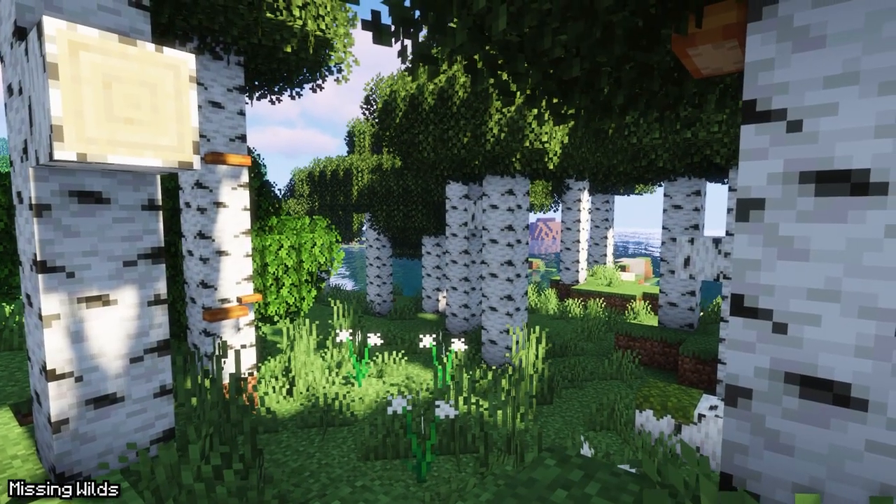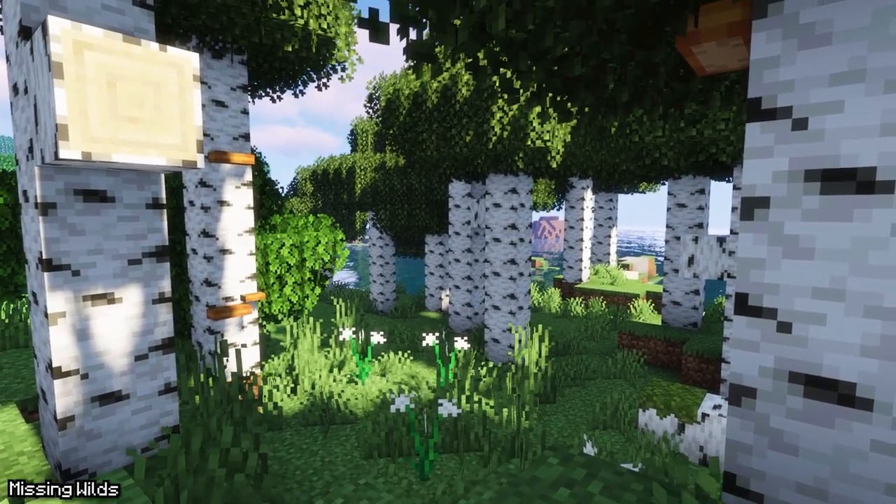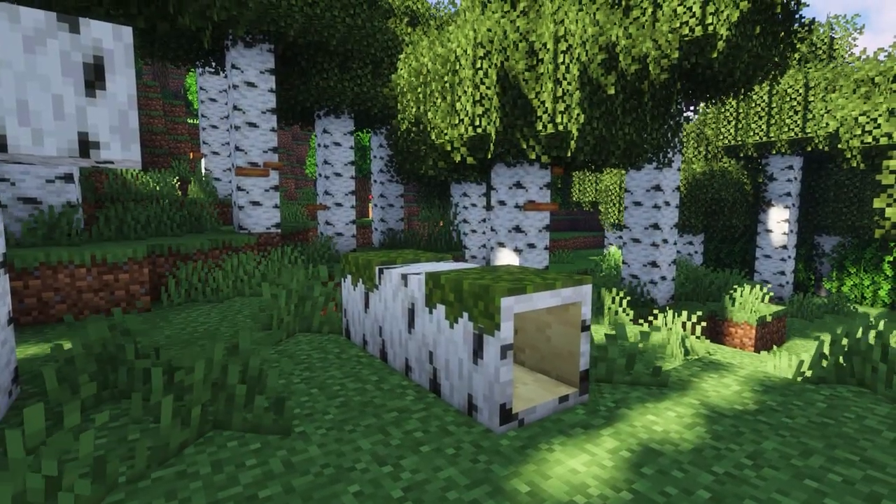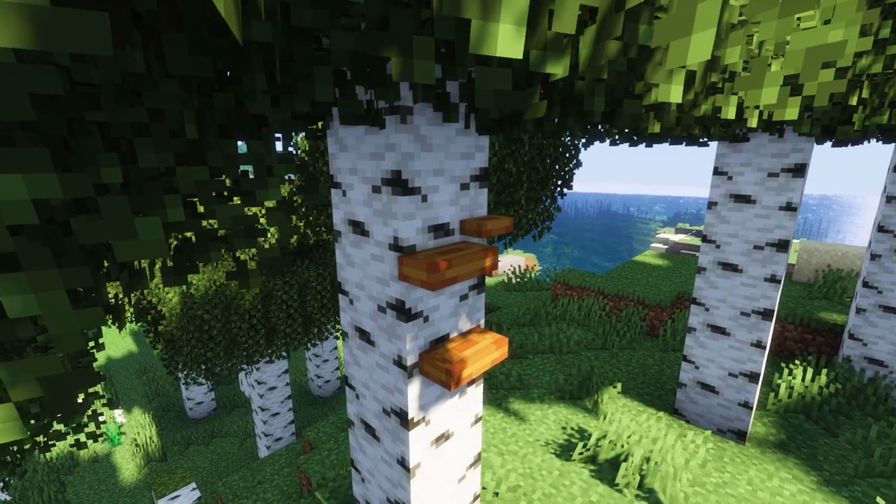For this next mod, we have Missing Wilds. This mod adds the features that were removed from the wild update, such as the updated Birch forest biomes, fallen logs, polypore mushrooms, and more.